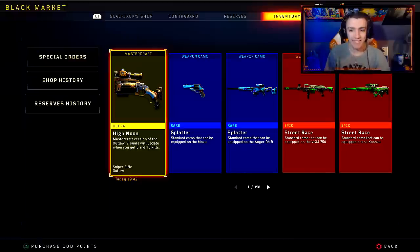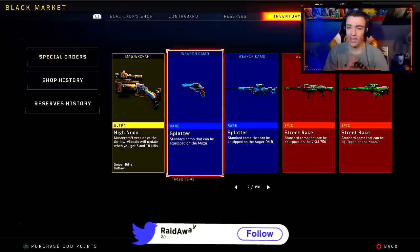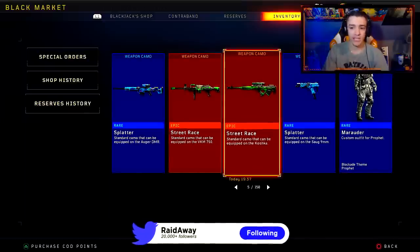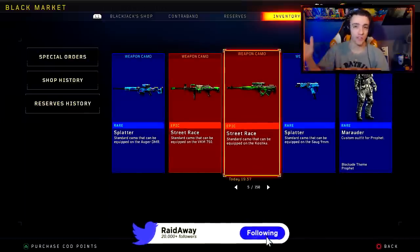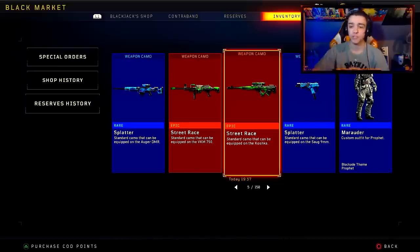Overall, my opinions about Reserves — I think they're a really cool concept, but they need to condense the items you get. They need to condense the camos, so if you get one camo for a pistol, you get it for all the pistols. Or if you get the Street Race camo for the Koshka, you get Street Race for all the Snipers. Individual camos are just so bad — they're cluttering the Reserves. It's really annoying to see the same camo pop up over and over again. That's super annoying.